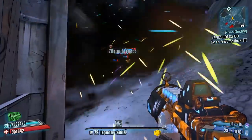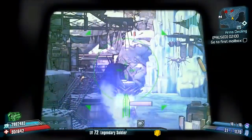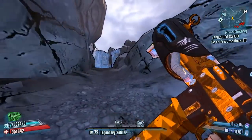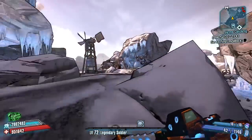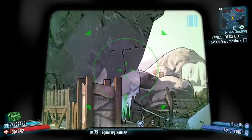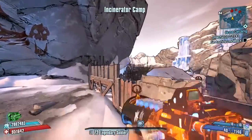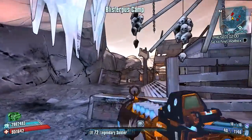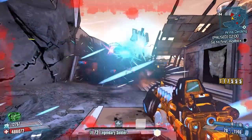Even at long range it came back on me. These appear to be seeking bullets — you can see they go up and track a little bit. I don't think they track as much as some of the really good weapons where you can fire behind you and the bullet hits the enemy in front, but there does seem to be some sort of seeking or tracing intelligence to these bullets.